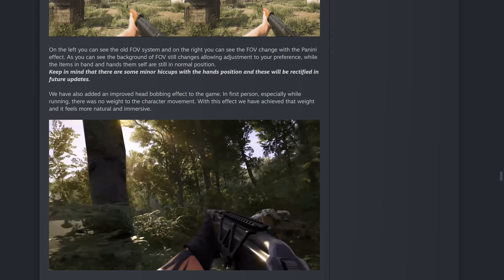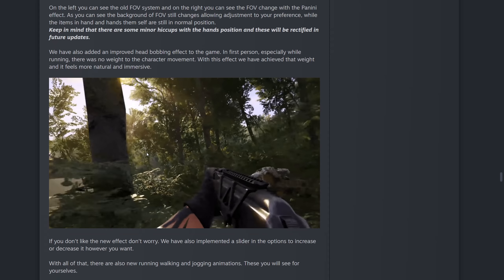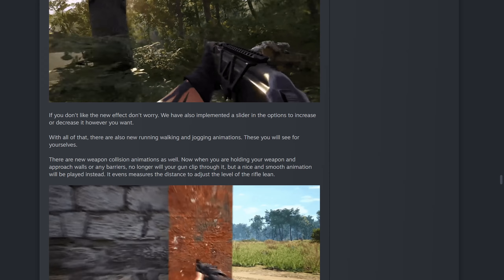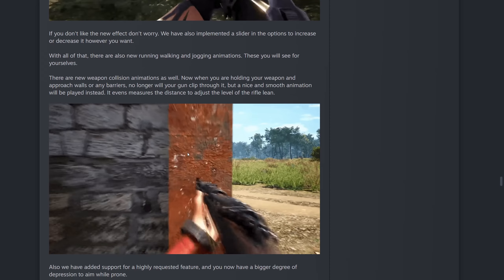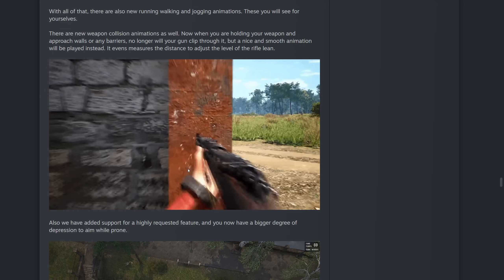The head bobbing effect — you can turn this completely off or have it on. A lot of people claim it makes them feel sick, so it's interesting to see how many people use it. A tiny bit of head bobbing adds quite a bit of realism. This is a highly requested feature — leaning around corners. It was a bit of a nightmare because you could clip through and people could see your weapon and know exactly where you are. Now you'll have to properly look around the corner.